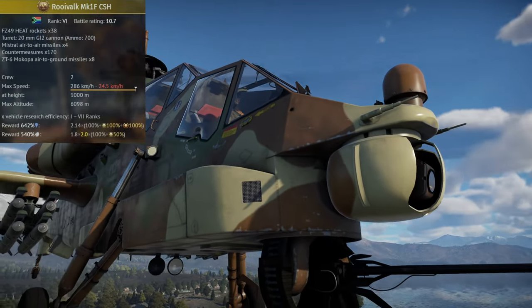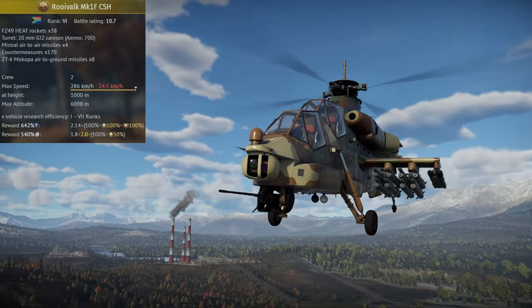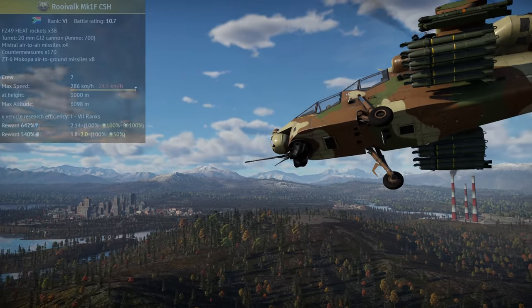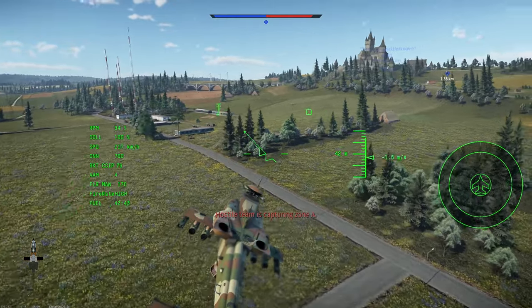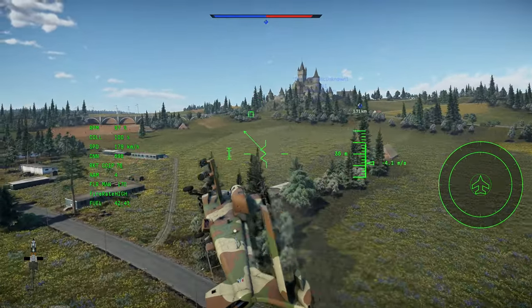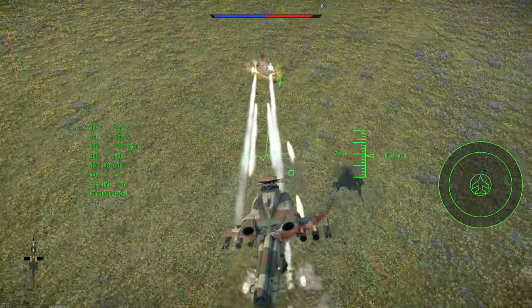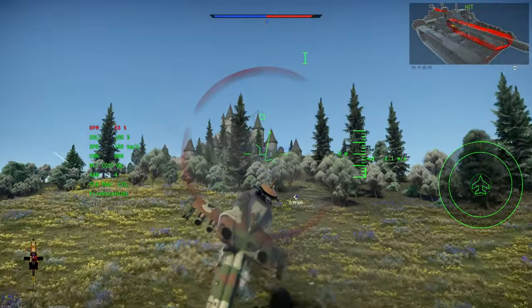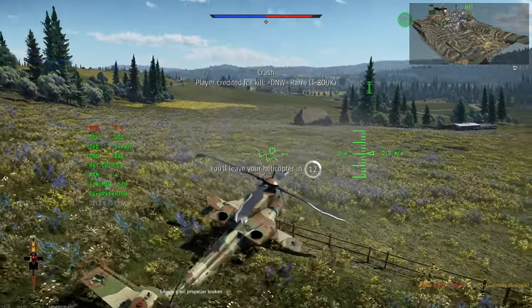To start, I'll place the stats here on the side of the screen. In short, the Rooivalk is a standoff helicopter — this is not the type of helicopter that will thrive at close range, as it has middling rockets, an average cannon, and mediocre maneuverability. Instead, due to its excellent ZT6 ATGMs, great Mistral air-to-air missiles, and good speed, the Rooivalk can move from place to place on the battlefield taking potshots at tanks from upwards of eight kilometers out.